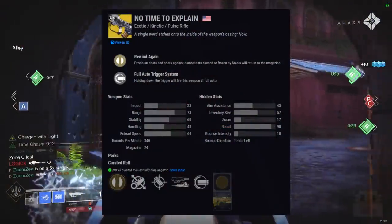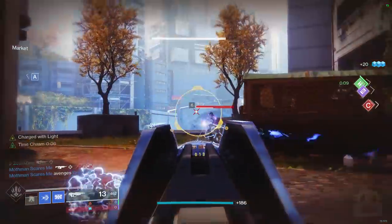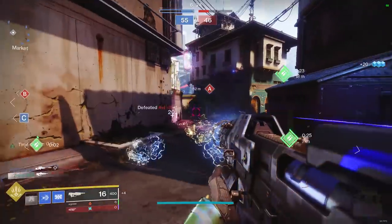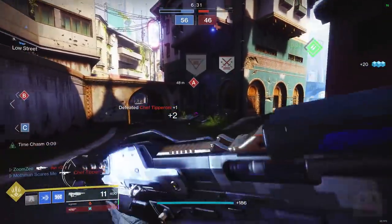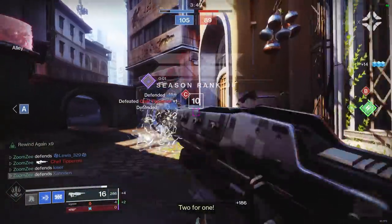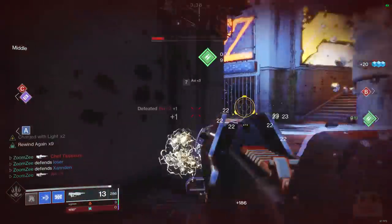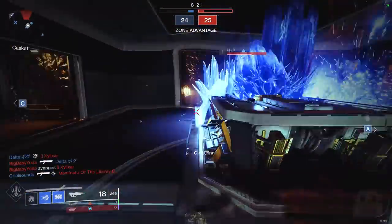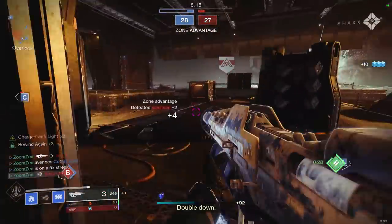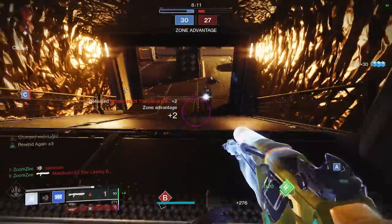Moving on to the first item on this list: the No Time to Explain, a 340 RPM Kinetic Exotic Pulse Rifle. This thing is really strong. In PvE, it allows you to have near-infinite ammo in your clip, as well as an extra damage option in the form of the time slip. In PvP, it's basically a better version of the Cold Denial — which had a .7 time to kill — with better handling, stability, range, and a damage perk. You technically need the Season Pass or Deluxe Edition, but you should definitely get it.